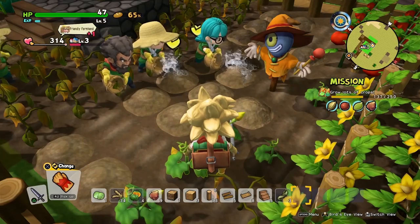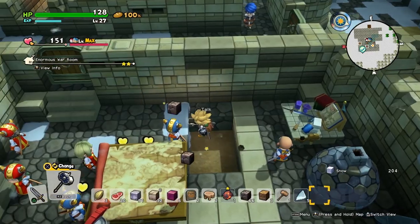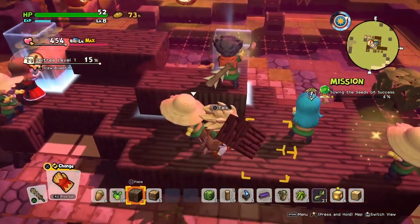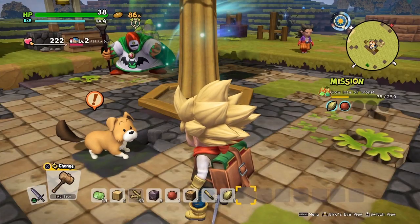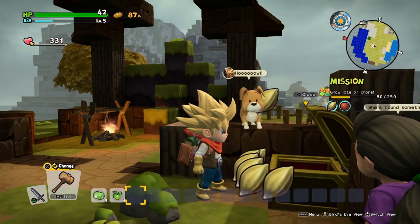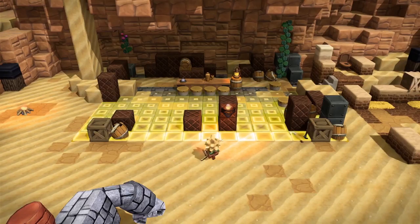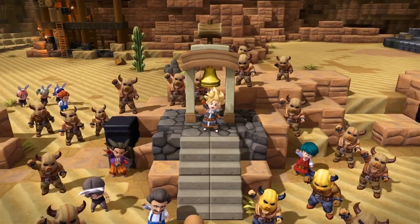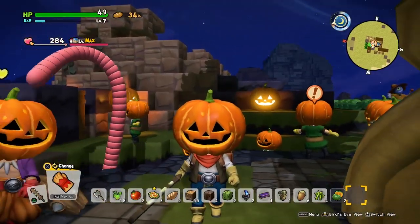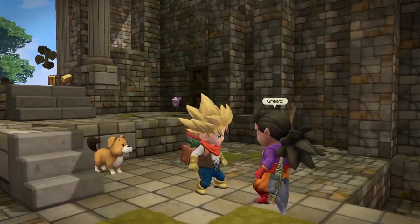How simple is it to just pick up and build? There's a lot of resource management — you do have to farm resources like a Minecraft clone, where to build with anything you need to have that material. But it's pretty simple. You stock up really easily just by playing the game normally, you almost always have a huge cache of some sort of material. And as the game progresses you get more varied materials, so you don't just build with mud. Later on the second island, you're building with iron and things that are more structurally sound.